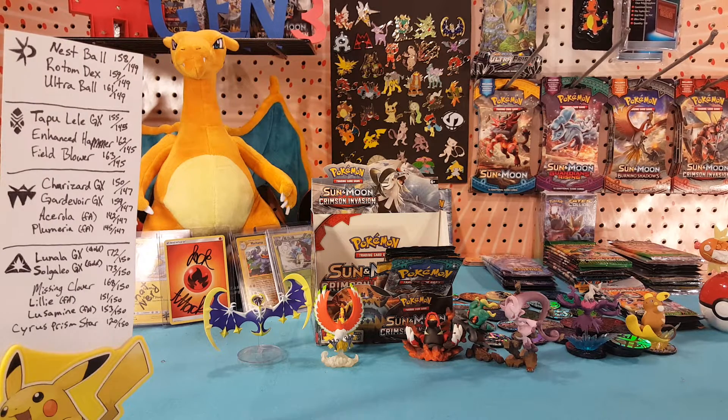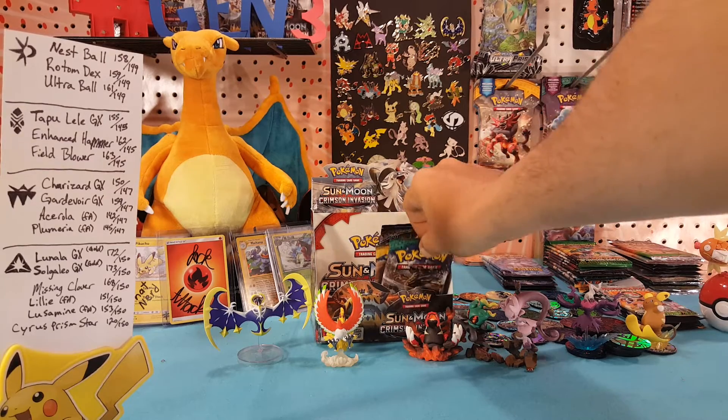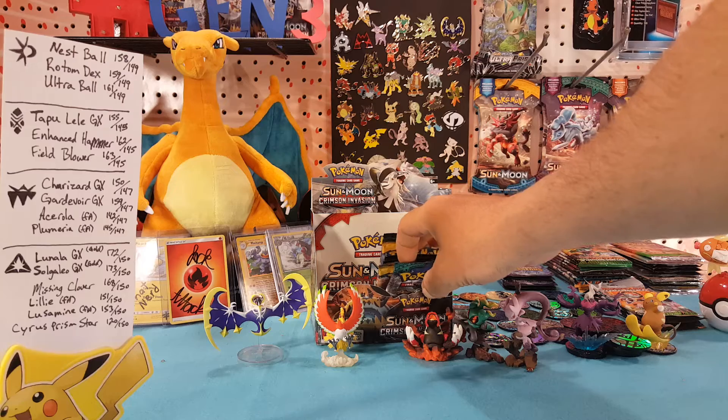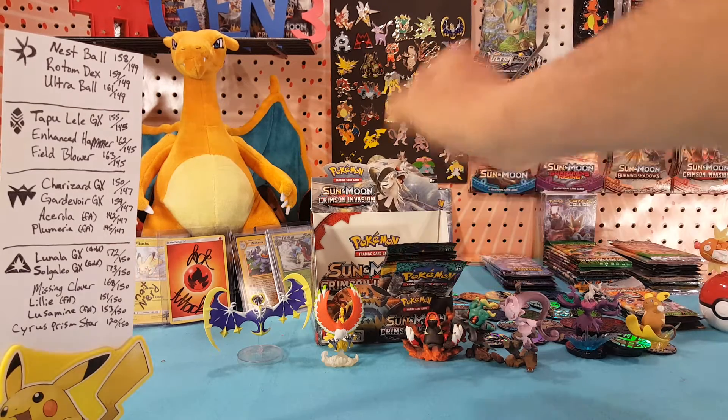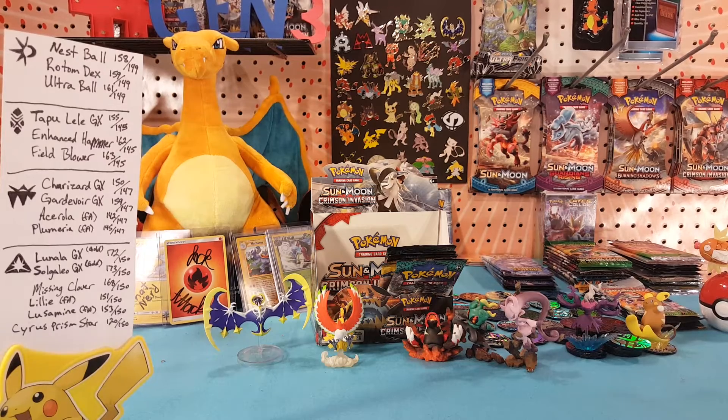But Ultra Prism now is done with. We still have, I believe, a Burning Shadows — several: one, two, three, four — Sun and Moon, and looks like two Guardians Rising yet to go. So that's what you have to look forward to in the near future.